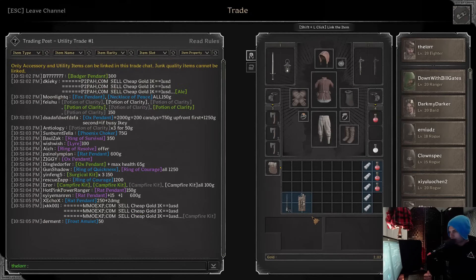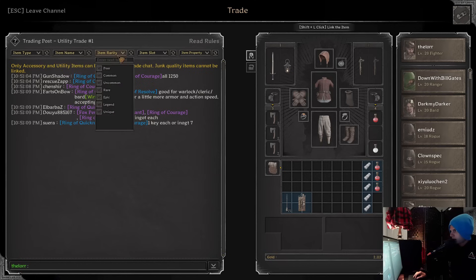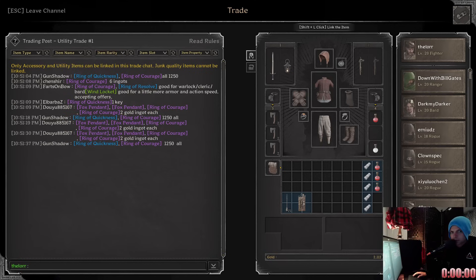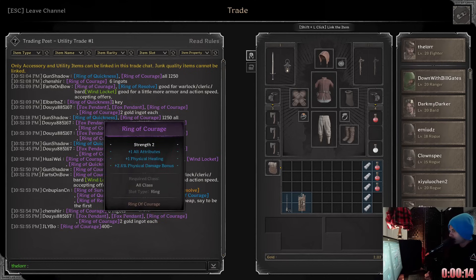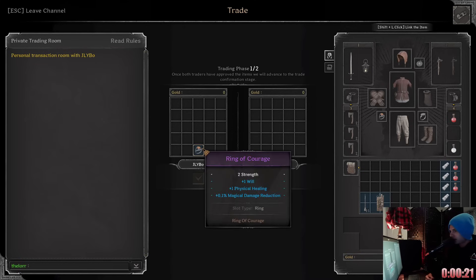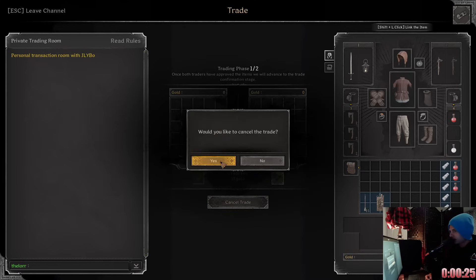We have 2100 gold. I'm filtering by Ring of Courage and Ring of Quickness, with item rarity only set to Epic, and we're gonna look for a good deal. Timer's on. Rings are a little slower — keep that in mind. Ring of First — we got that guy for 400. I don't think this is a good ring: physical healing and two strength, so I'm just gonna skip out on it.